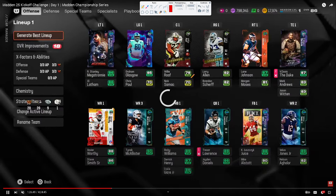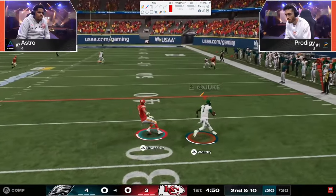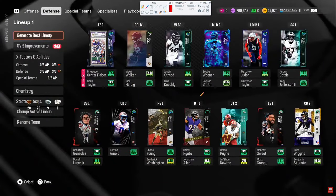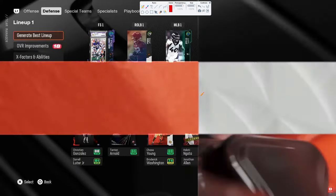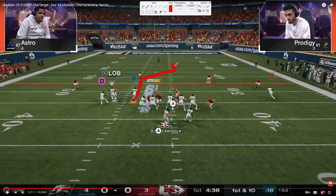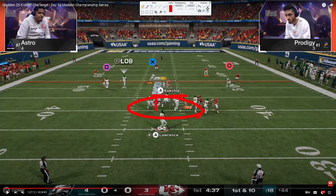The first drive is really significant in any matchup game because you get a feel for what your opponent wants to do — do they want to send five every play, play match, play man, mix coverages, blitz, or play shed defense? Right here Astro goes to one of the better route combos in the game: a post-drag in the middle of the field with a streak and a short corner. Prodigy sends five and gets instant sheds from the 6-1.